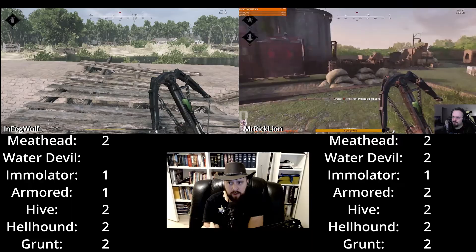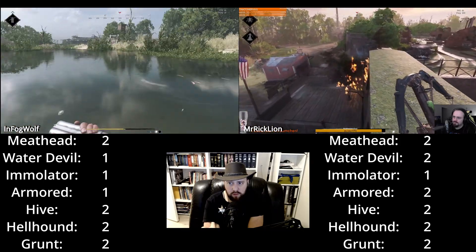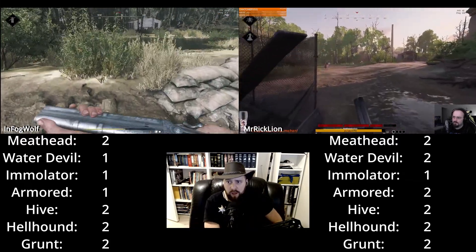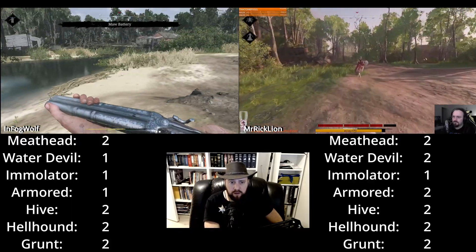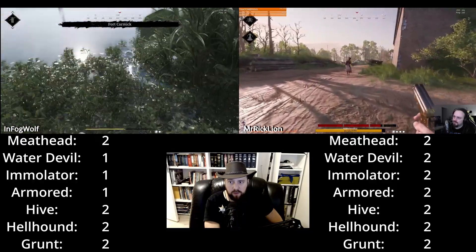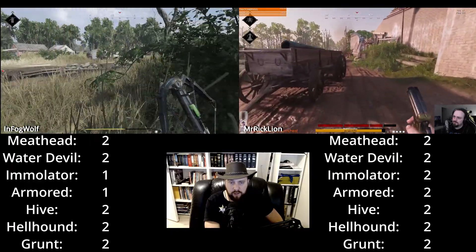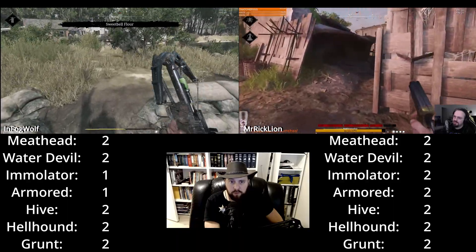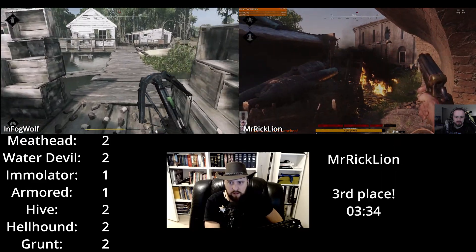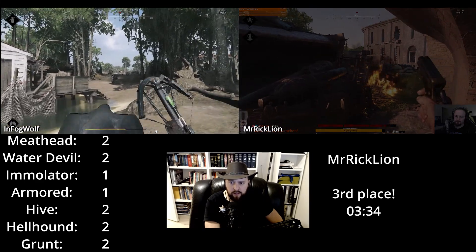Mr. Rickline is searching high and low while InfogWolf finds a water devil and waits for the spawn on the next one, trying to find another river. Mr. Rickline found his last water devil — now all he has to find is a barrel. He's sitting there looking for that barrel. InfogWolf needs one emulator and one armored — usually nearby as he's closing in on Sweetwell. Mr. Rickline found his barrel and it blew up. Congratulations on the prize money — third place, a time of 03:34, Mr. Rickline. That's a really nice time.